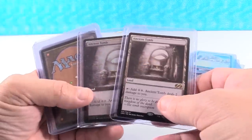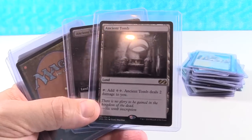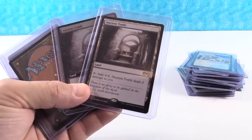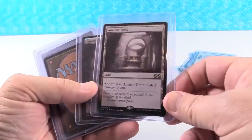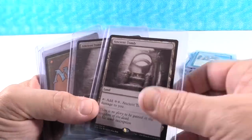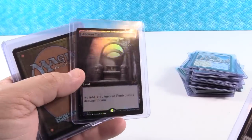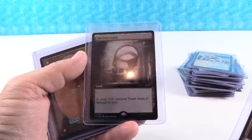Ancient Tomb — $22 for the regular version, with the box topper at $130. There's very low inventory of both online. I think the regular version is going to go to $35. This one just didn't come down a lot in price, so $35 is a decent climb from where it's at, but not a double. The box topper I think has a lot of room to grow — I think $200 is a real price for this. It's just one of those premier cards in a lot of Commander decks. We've seen price support for lottery cards at the $200 plus mark with the Zendikar Expeditions and Kaladesh Inventions.